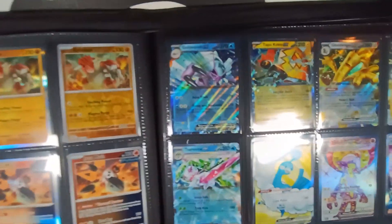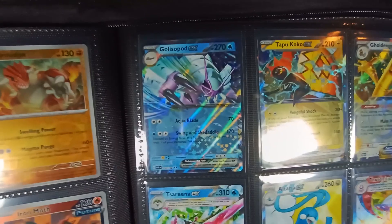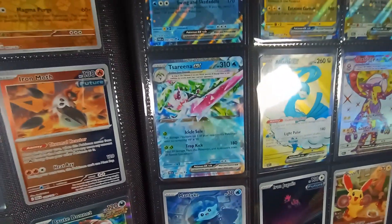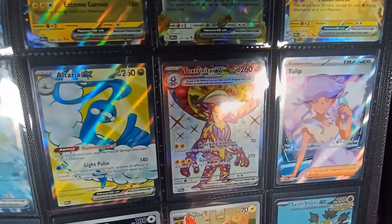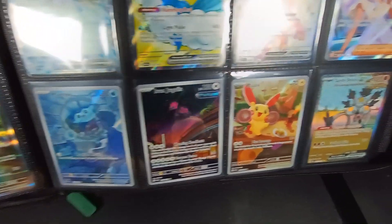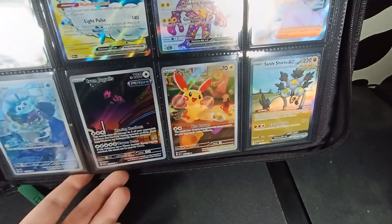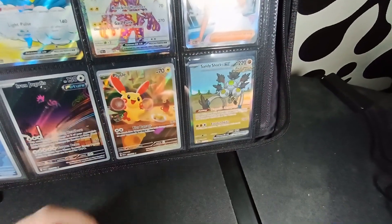I believe this page was the hits we got from the booster box. We've got a Glissapod EX, a Tapococo EX, a Goldengo EX, the Mewtwo EX Terra card, and a Serena Terra EX. As full arts we've got the Altaria EX, the Toxtricity Terra EX, and a Tulip supporter full art. And then a Mantike Illustration Rare, Iron Jugulus Illustration Rare, a Plusle Illustration Rare, and then the Sandyshocks EX Special Illustration Rare. I believe that was it for the booster box.